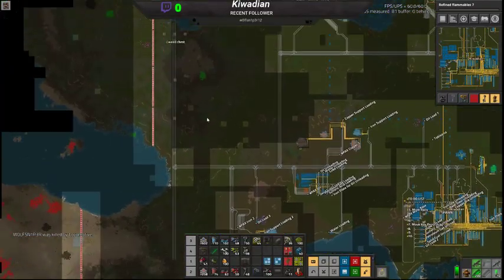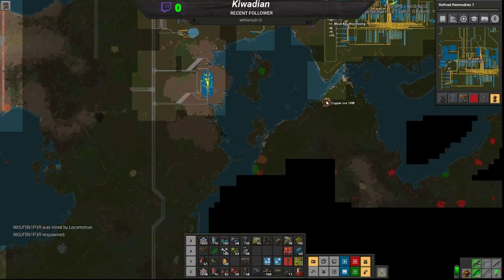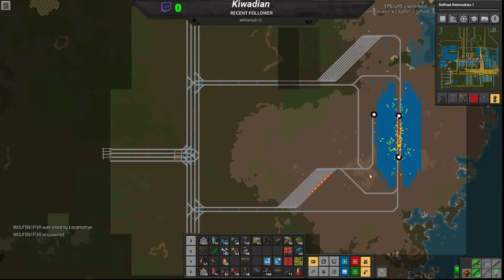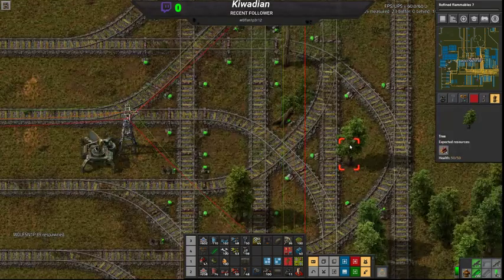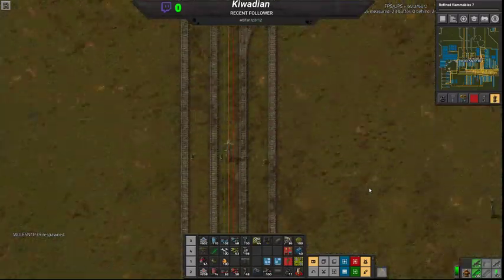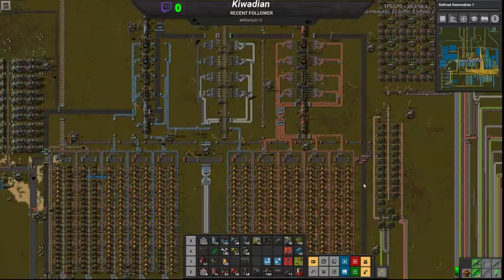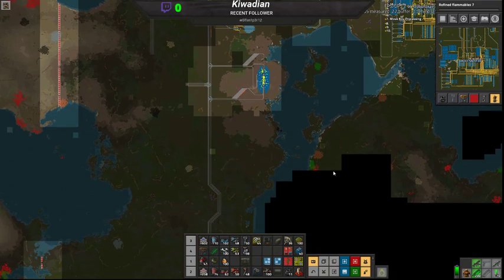I'm gonna destroy you. Where the hell were you? Near the big pulsating yellow thing. That would be the steel smelter. Oh, that's freaking priceless, dude.